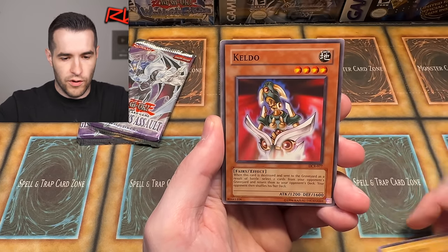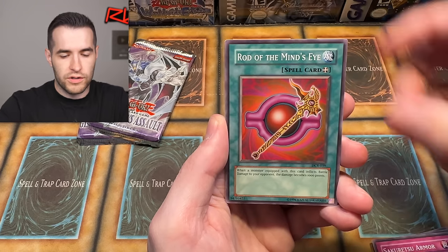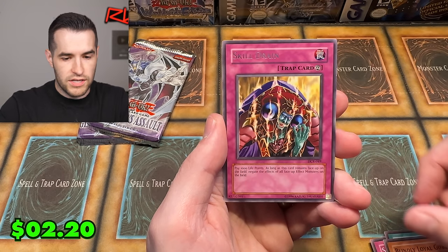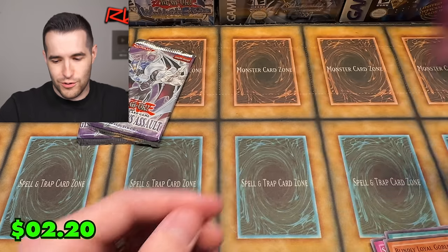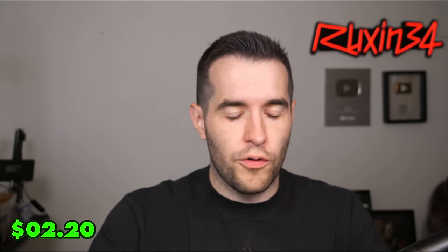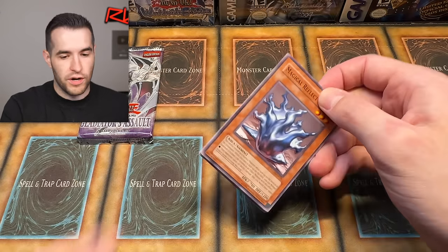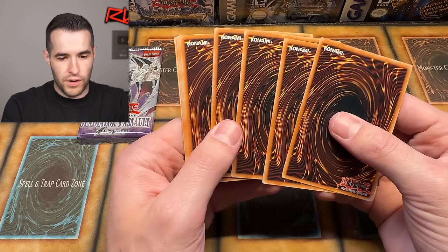We pulled: Archfiend Soldier, Archfiend, Ojama, Keldo, Sakuretsu Armor, Rod of the Mind's Eye, Blindly Loyal Goblin, and a Skill Drain. It used to be a huge rare, but not so much anymore — all those reprints really took Skill Drain down. It got reprinted literally 10 times in like a year — they were like, 'Yep, Skill Drain — you will never need a Skill Drain again if you're playing in 2023-24.'